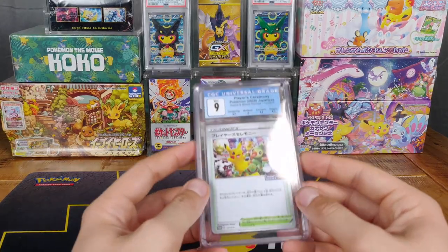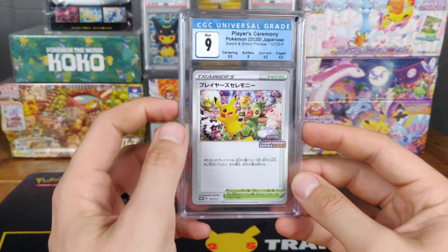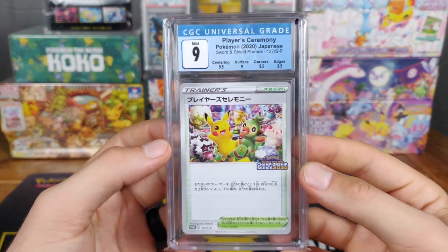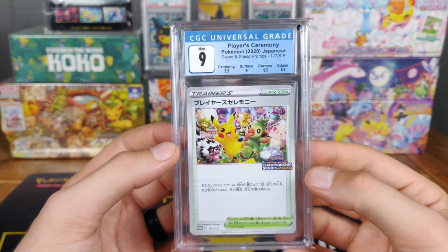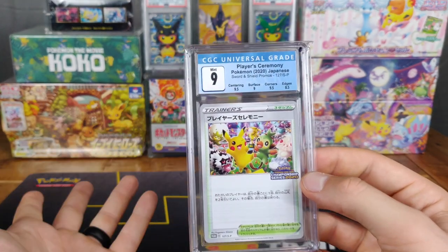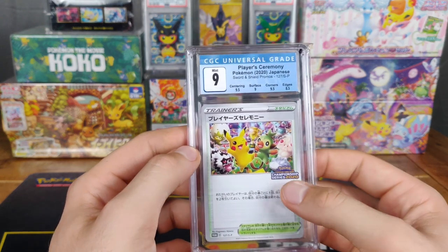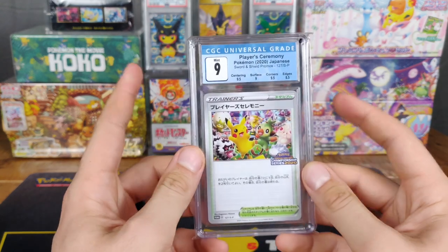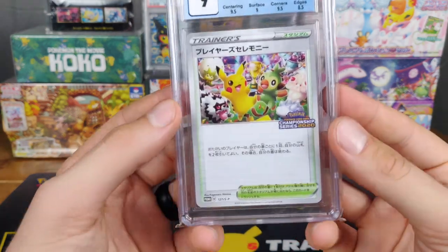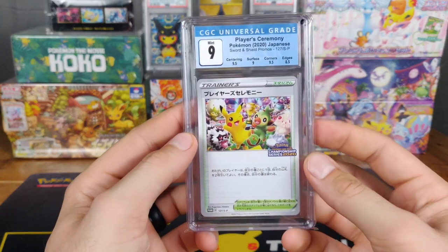The last card I will be talking about and showing off is a Championship Series 2020 trophy card. This one specifically has Pikachu and Grookey. Those who know me — I love monkey Pokémon and especially Grookey — so I had to get this guy. I bought this card specifically from the website from Japan, sent it in, and sadly it got a nine, which English cards normally get. But for Japanese, if you get a nine, it's kind of a bad day — but it's a trophy card. What matters is that it is slabbed, it's a trophy card, and it's not totally trashed. So it's going to my personal collection, and I just love this card and the illustration — Pikachu and Grookey just holding that trophy.